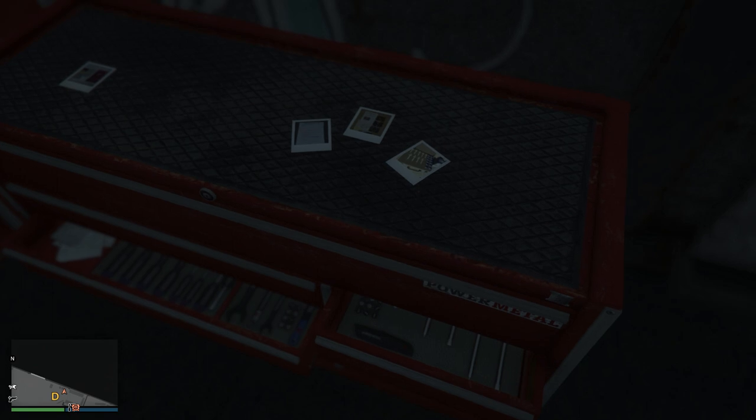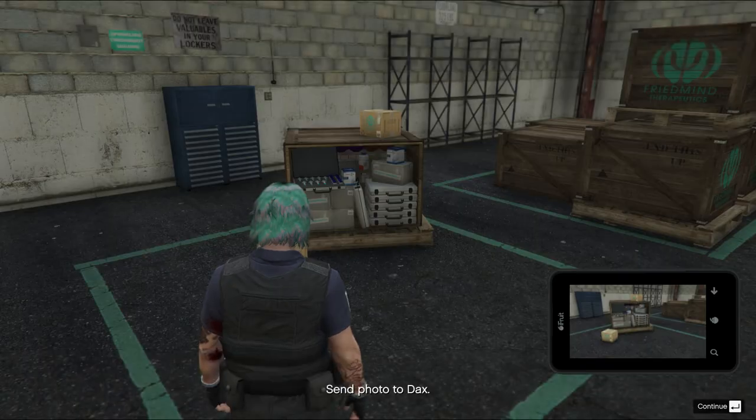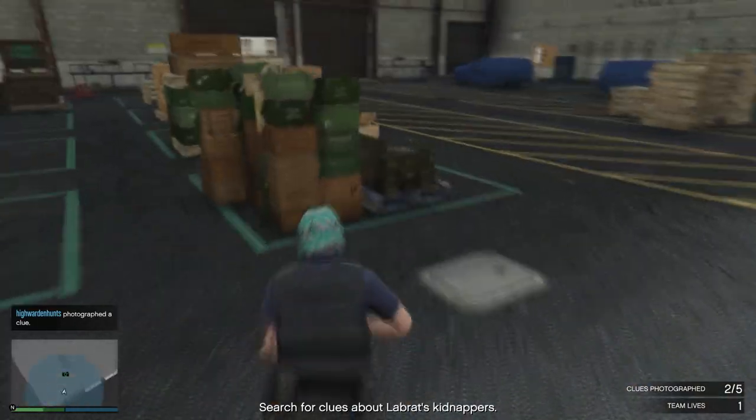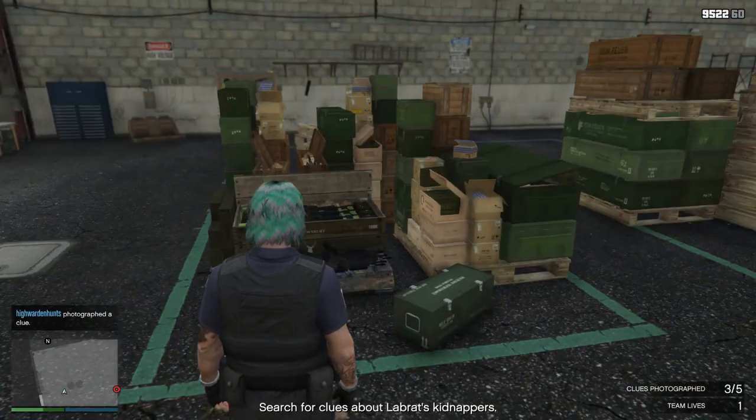If you turn around and look on top of the toolbox here, you'll see four pictures which are believed to be taken by your character in last dose mission 2, The Unusual Suspects. Where you took pictures of the pharmaceutical equipment, the weapons in the crates, the pictures of Dax, lab red and also Luchadora with the lab red pictures being circled, and also these papers which is one of the clues that you need to find in the warehouse.